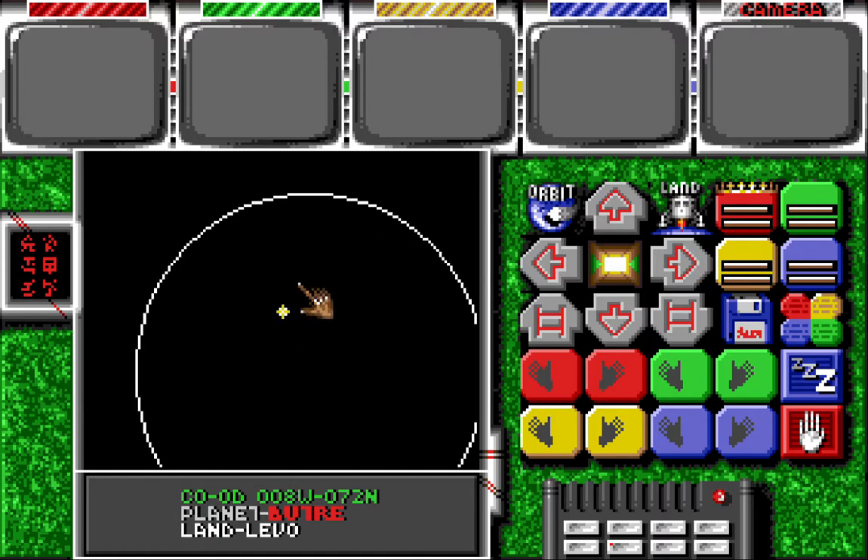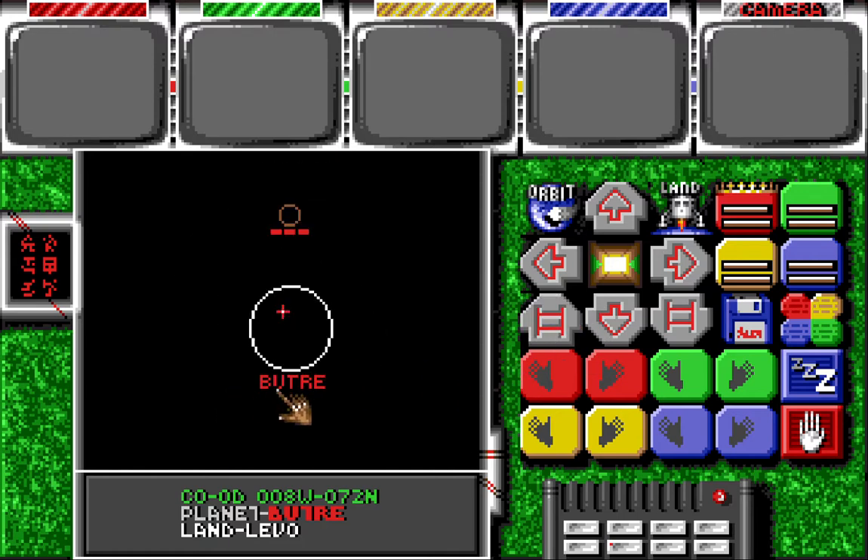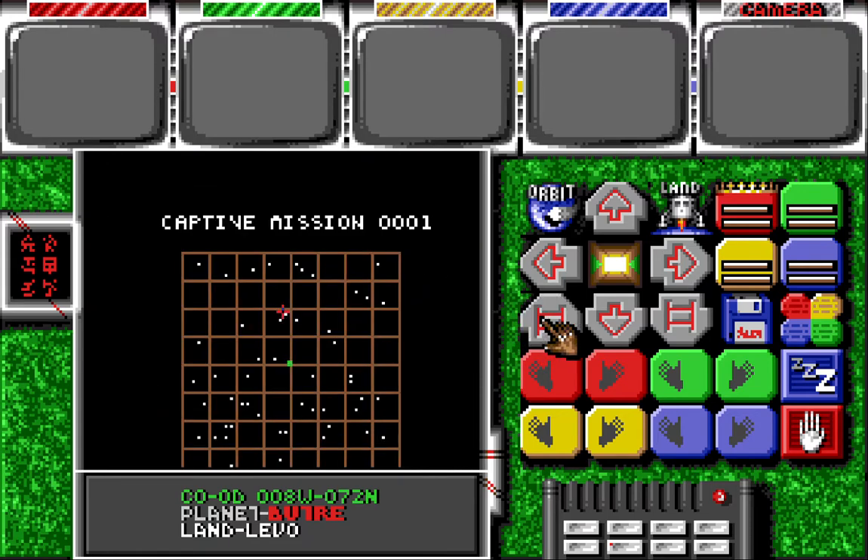So you go onto the planet. The planet is called Buta — that's the one you're looking for. It is two squares up from where you are and to your left, in this square here.